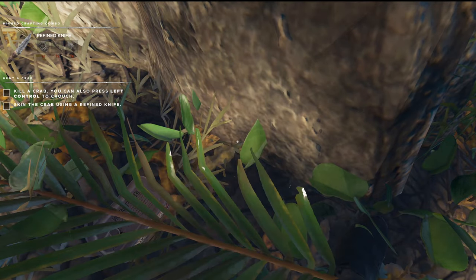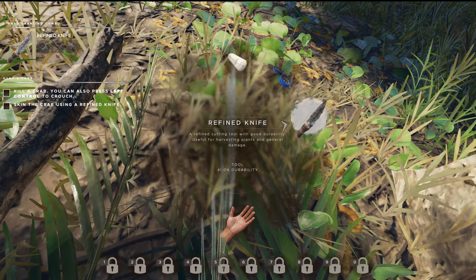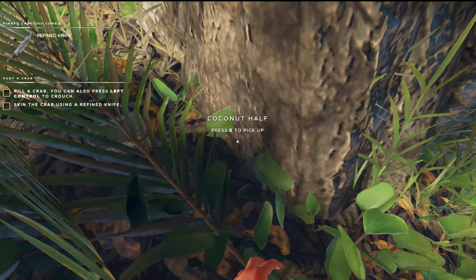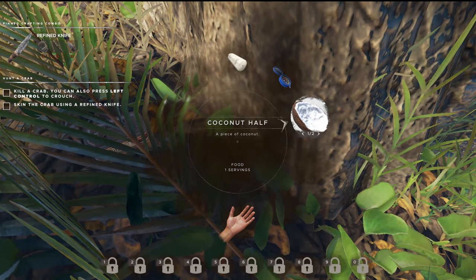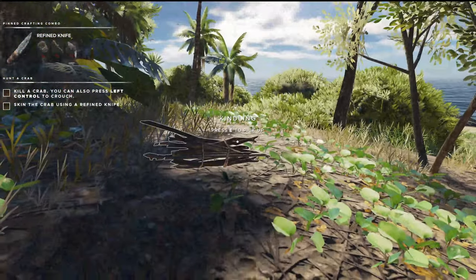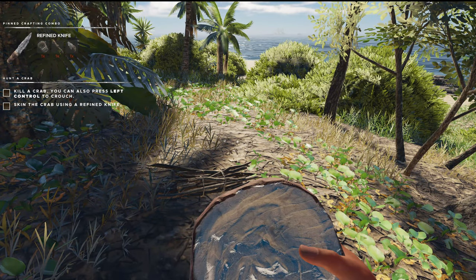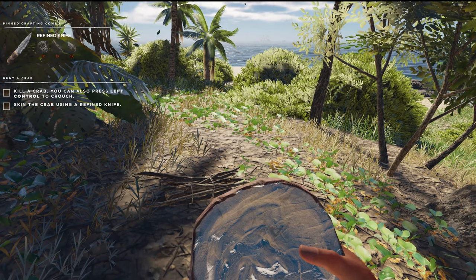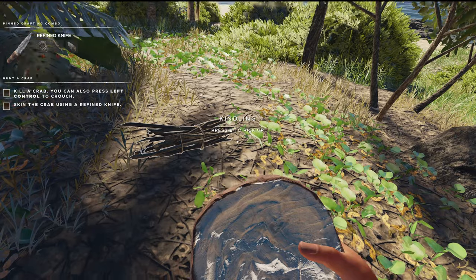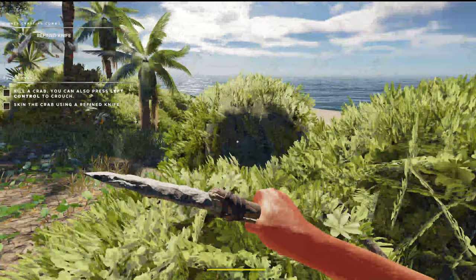Can we eat it? How do we eat it? Oh, that dropped it. If you hit — oh, okay. I was crouched, that's why it wasn't letting me interact. If you hit the left mouse button, it lets you eat. I don't want to eat any more of it right now. Let's go find ourselves a crab.